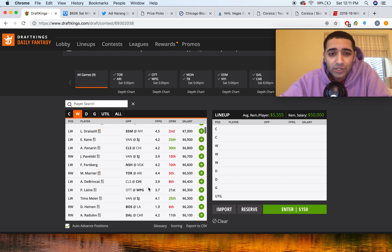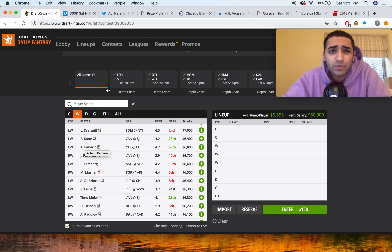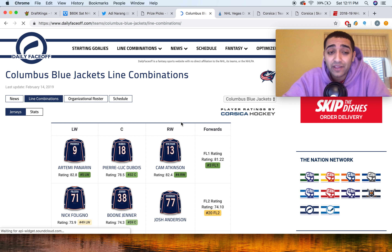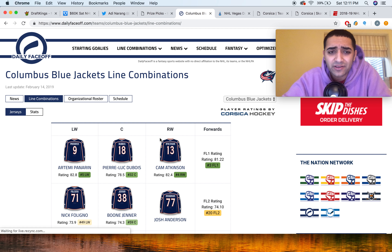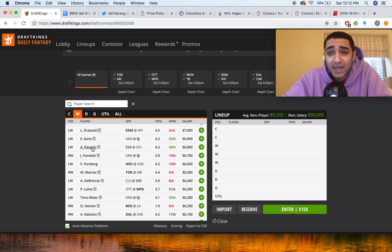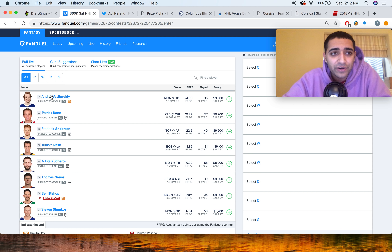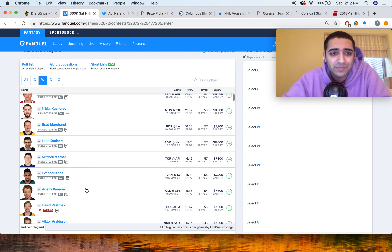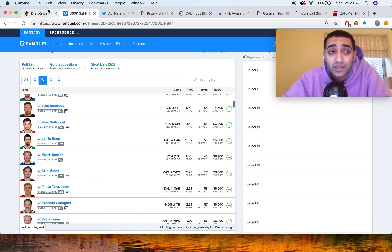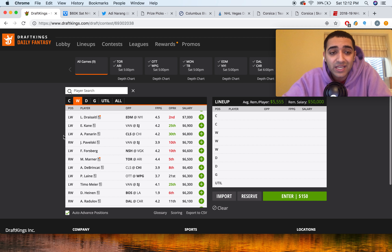Another guy I want to talk about is Artemi Panarin at 6.8K. Just like I talked about, this Columbus-Chicago game — I expect it to be very back and forth. Getting Panarin at 6.8K is an extremely good value. Skating on that first line with Dubois and Atkinson, they all correlate well on that first team power play. DK has him way too underpriced at 6.8K. On FanDuel, Panarin is much more reasonably priced at 7.6K, and that's where you take advantage of Cam Atkinson's cheap price at 7.1K. So on FanDuel it's Atkinson, on DK it's Panarin for me.